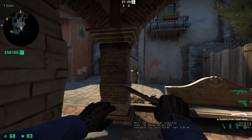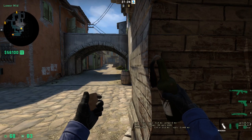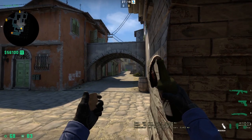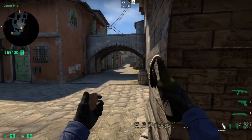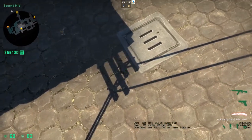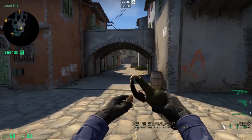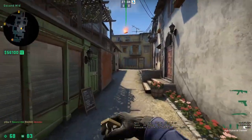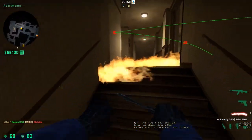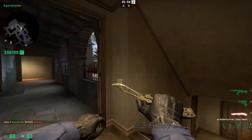T-Side Molotovs. Come up to this pillar and line up with this barrel, then maintain the same crosshair height while adjusting to between these two pillars on the window, and then run up and jump throw when you hit these shadow lines here. It lands in the balcony room — goes pretty deep, so not only will they have issues peeking, they also will have trouble crossing into the other side of apartments without taking damage.